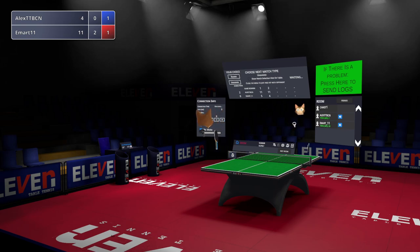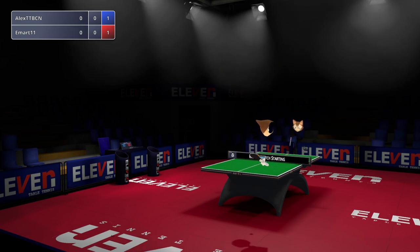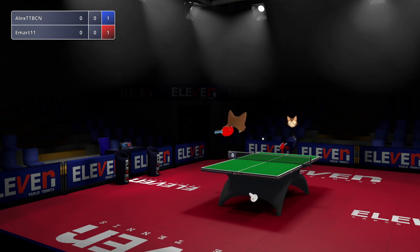Now it's Emart taking the first set. Alex is a very forehand-dominant attacker — we saw that in real life. If he's got an opportunity to move around the backhand to play a big forehand, he'll do that. Of the two wings, although the tracking is hugely better on the Quest 2 than it was on the Quest 1, the forehand is very slightly weaker on tracking still than the backhand. You can see he's feeding the backhand quite confidently, but he's not hitting these big forehands in the same way.